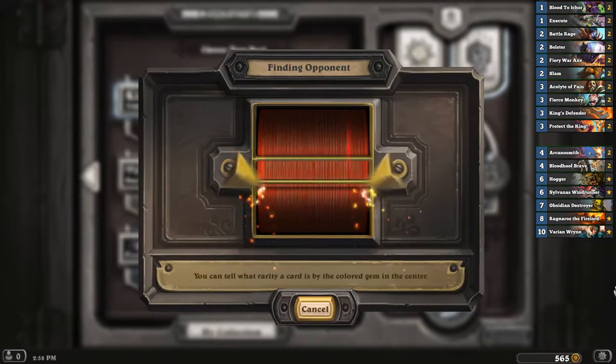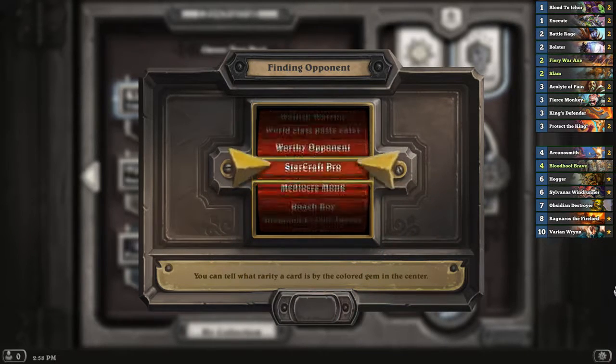Alright, so time for some Bolster Warrior. In case you're wondering what card is missing in the deck tracker, it's two Ravaging Ghouls. I don't know why the deck tracker doesn't work, but for some reason it doesn't recognize my Ravaging Ghouls.